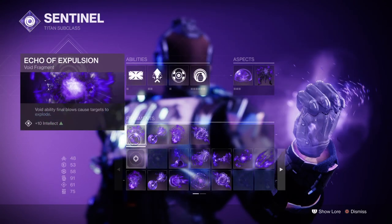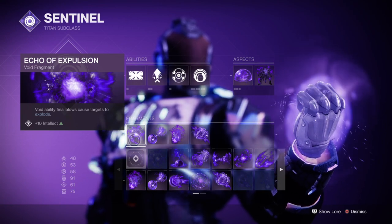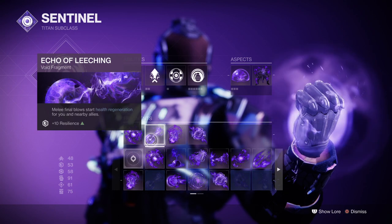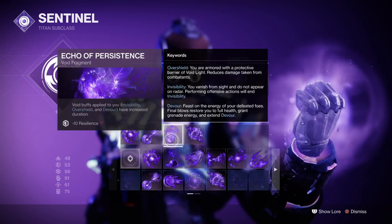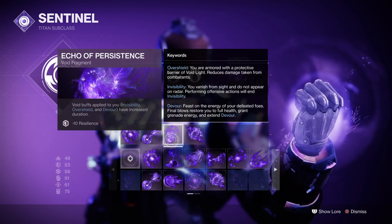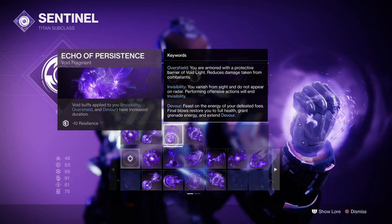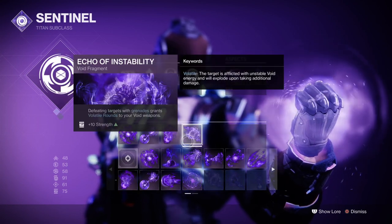For fragments, you'll want Echo of Explosion, which causes targets to explode from Void ability kills; Echo of Leeching, where melee final blows start health regeneration for you and nearby allies; Echo of Persistence, which increases the duration of Void buffs applied to you — for example, Overshields will be extended by a few extra seconds; and Echo of Instability, which grants volatile rounds to your weapon.